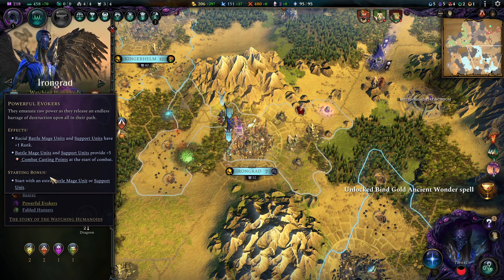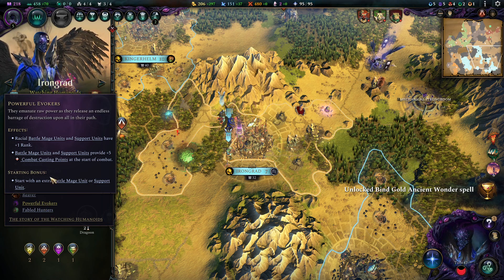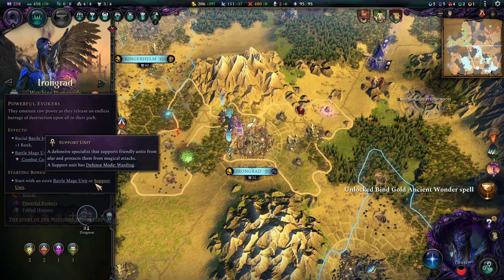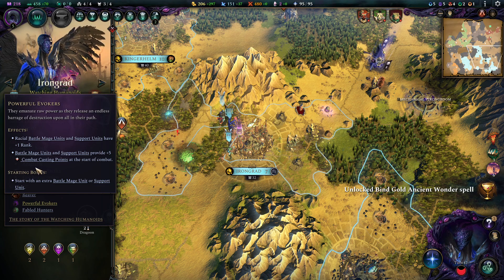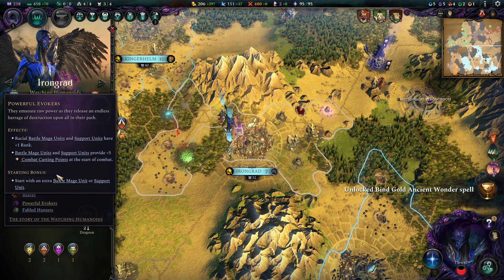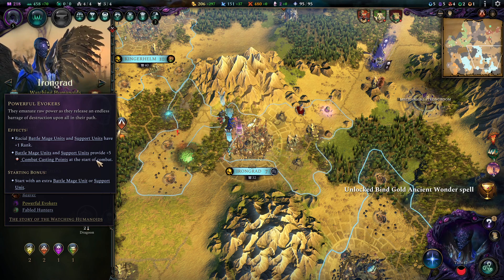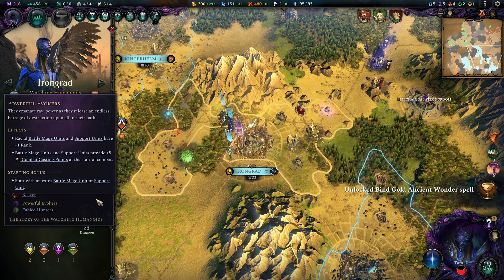Powerful Evokers — I picked that up because we are rocking Battle Mages and Supporters quite a lot. It also gives us a Supporter to start with, which is a really, really powerful thing. It also makes sure that we are not as easily running out of Battle Magic points, which is also very beneficial.